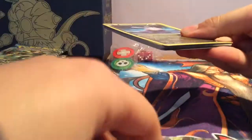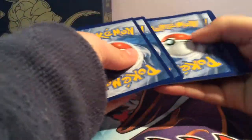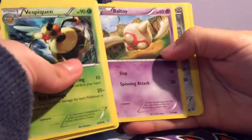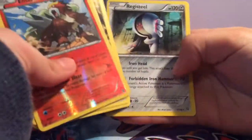And the first pack. Vespicon, Flash Energy, Shadow Town, Gumi, Malamar, Beltway, Golden, Corework, Entei, and Registeel.